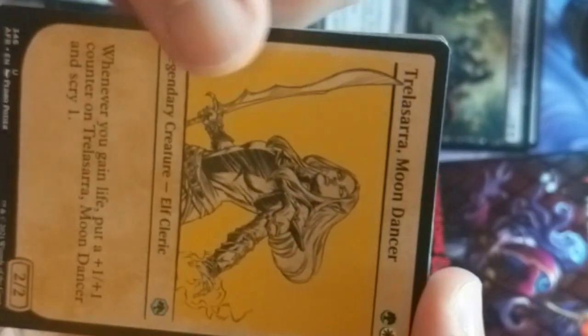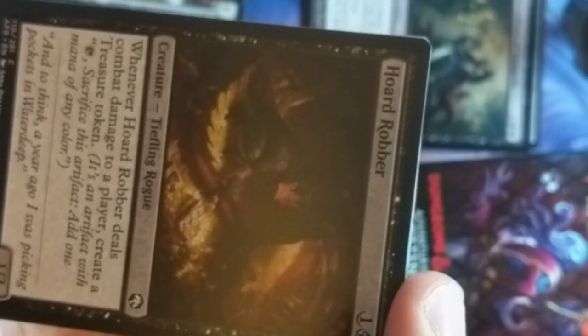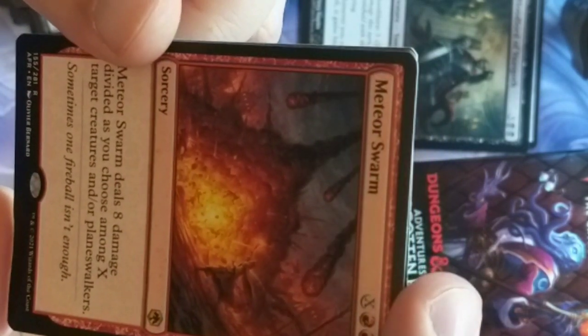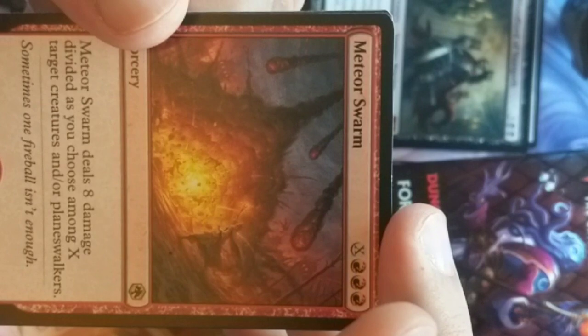We got Trisalara the Moon Dancer — she's a Legendary Elf Cleric. She's actually pretty good, just gets +1/+1 counters. Horde Robber, Thieves' Tools. Snake People — Ontai. Power's Persuasion. Feywild Trickster. Trickster Talisman. Paladin Shield. Meteor Swarm — a very expensive direct damage spell that does 8 damage to target creatures or planeswalkers. For 4 you're doing 8 damage, for 5 you're doing 8 damage between 2 people. A little expensive, but we'll take it.